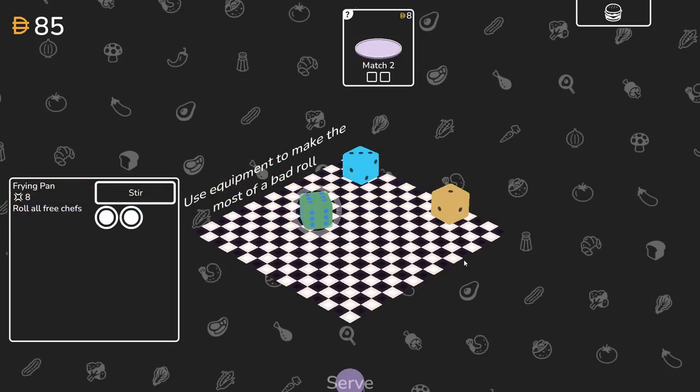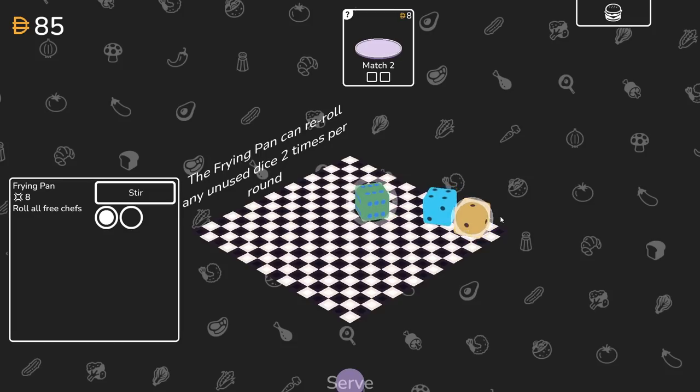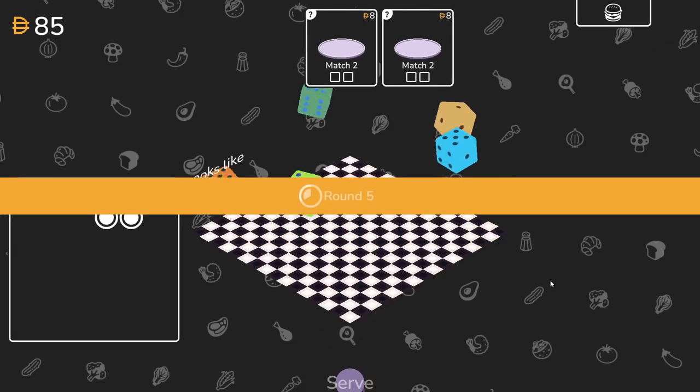Use equipment to make the most of a bad roll. Roll all free chefs. We don't really know exactly what to save, so we might as well just roll it all. The frying pan can re-roll any unused dice two times per round. Since I don't know what I would be saving, could I have saved one of them? I guess, but you don't know what you're going to roll. No match, that's fine.